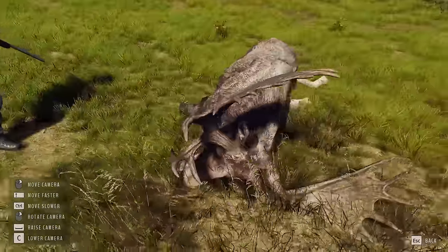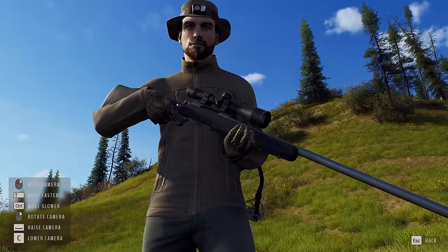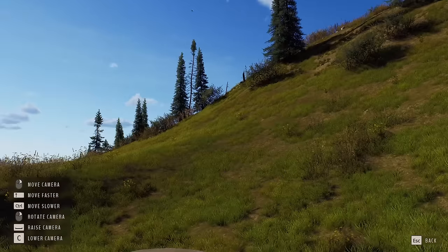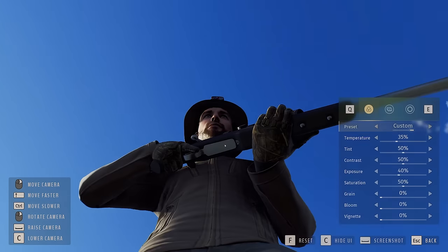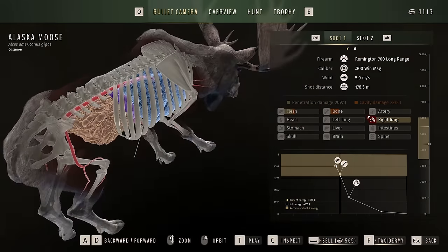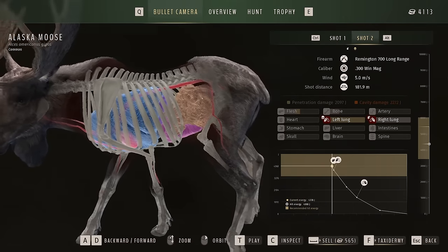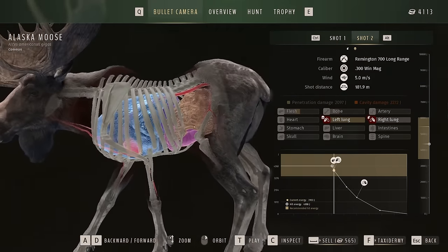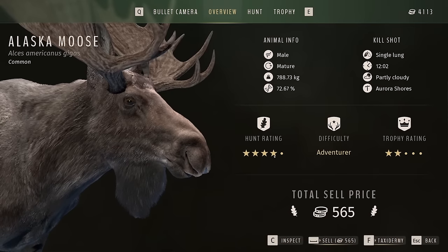Nice colors here. Oh, I love the camera mode — so cool. I really wish I had a Pablo with me. Oh, look at your eyes — you are kind of a stud, buddy. Not bad. We got him with a right lung, so I probably could have just let him bleed out. But I didn't, and then I got him with a double lung. Good shot — drop him so he doesn't run too far. Only a four-star hunt rating because I shot him twice.